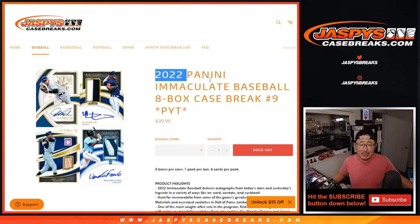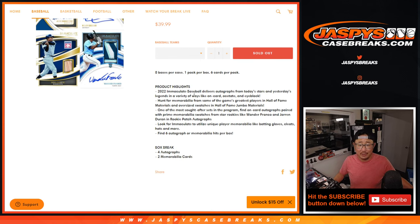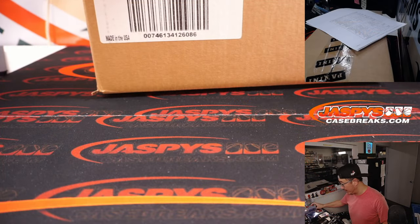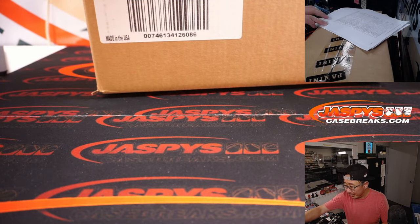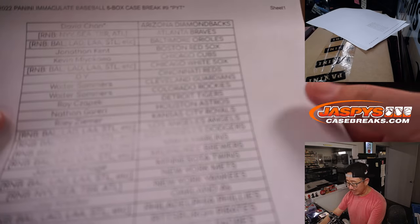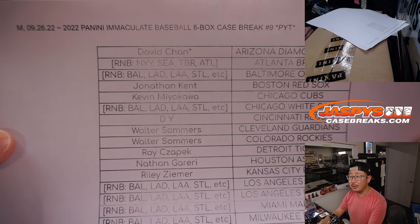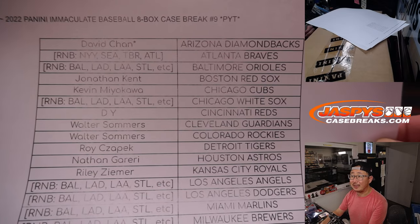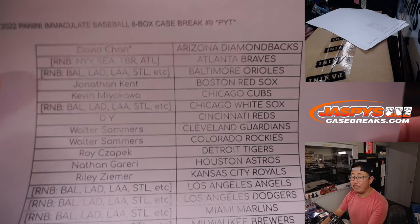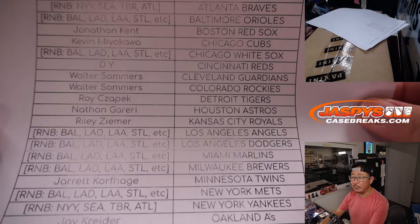Hi everyone. Joe for Jaspies CaseBreaks.com coming at you with 2022 Panini Immaculate Baseball 8-box Pick Your Team number 9. All card chip in this. We've got another case loaded up too if you want to run this back. Big thanks to the people who bought spots straight up here in Pick Your Team 9. David, you ended up with that last spot mojo with the Diamondbacks before we pulled teams for those two random number block randomizers, which we did in separate videos.